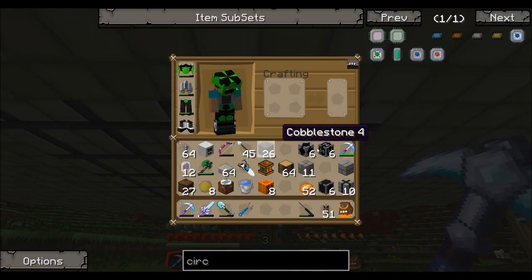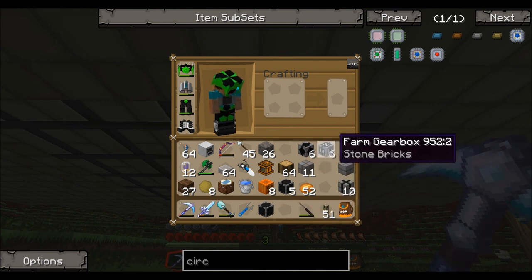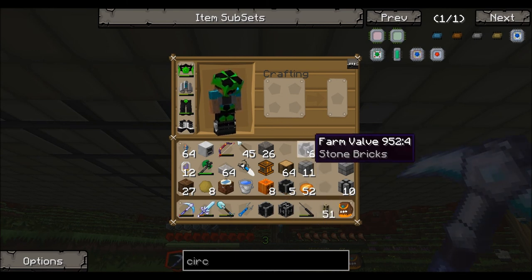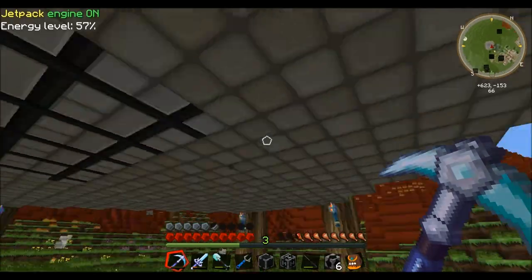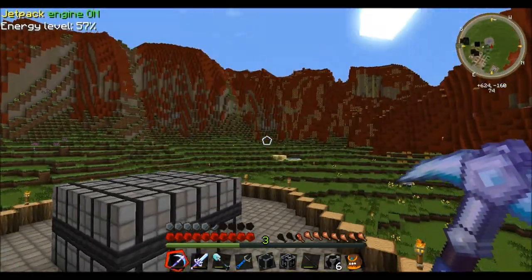I'm going to drop in a farm hatch on the bottom - that's going to suck the items out of the farm. Then I'm going to need a farm gearbox, which is where I'll plug in the power. And then the valve - I know for sure I'm putting the valve on top.